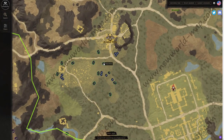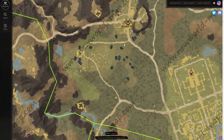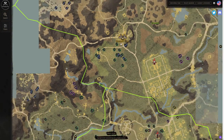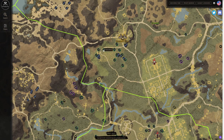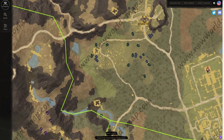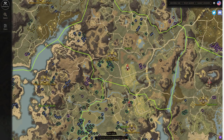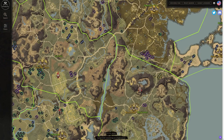You'll also notice a lot of hemp around Everfall. The only problem is these nodes will probably be taken quite often at release because of the high player population. I would have mentioned Everfall as one of my first areas, but I expect the nodes to be gone frequently. If they're not taken, definitely take advantage — you can do a quick circle, grab all that early-level harvesting material, level up harvesting very quickly, and get back to town without spending any azoth on a spirit shrine.